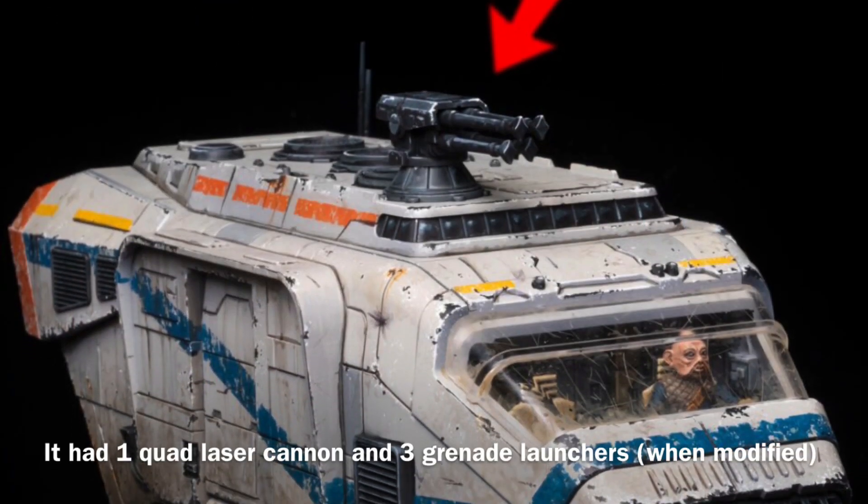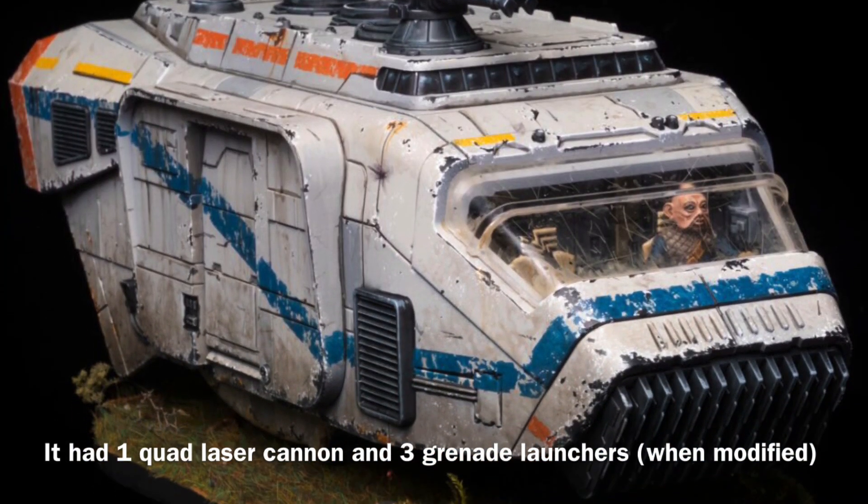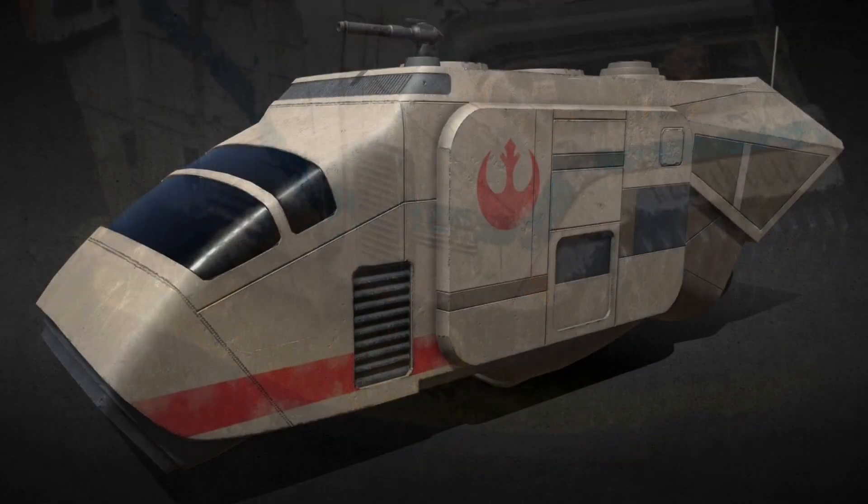The AA-5 was not equipped with any armament in stock form; however, when modified it was equipped with one quad laser cannon and three grenade launchers.